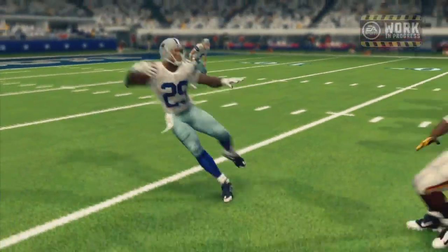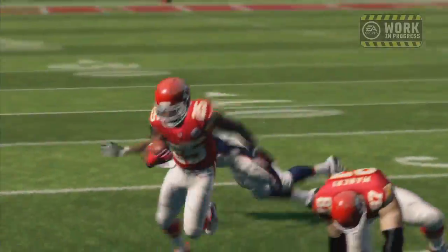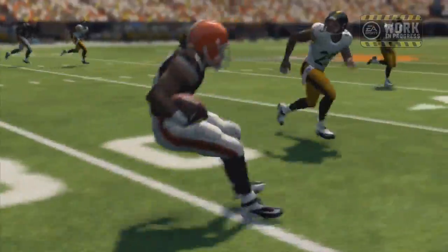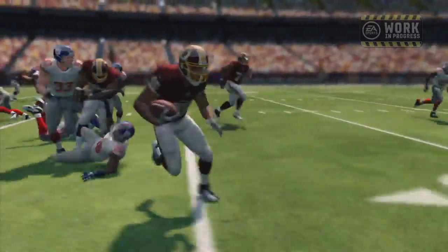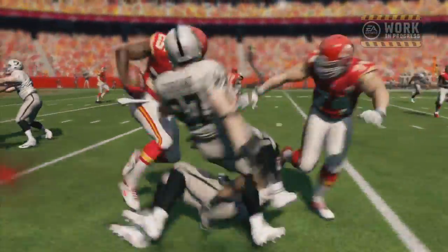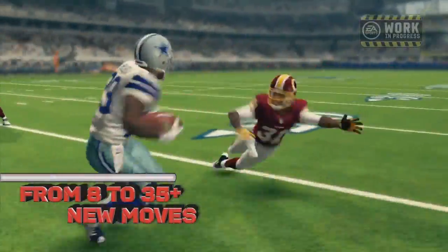As a running back you need to be able to elude defenders — if you can't do that, you're going to have a hard time in the league. Breaking tackles, fending off defenders, and being able to score touchdowns is definitely a key factor. And to elude defenders you've got to have moves, and in Madden NFL 25 we're going from 8 to over 35 ball carrier moves and combinations.